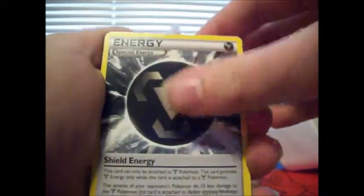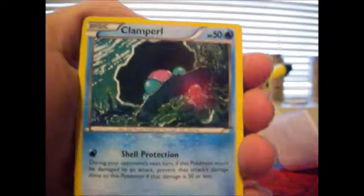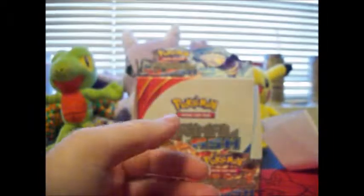Got a Grovyle, a Shield Energy, Kakuna, Rhyhorn, Volbeat, Spheal, Staryu, Clamperl, Archie's Ace in the Hole, Archie's Ace in the Hole again, and a Whiscash. Where are those Ultra Rares, guys?